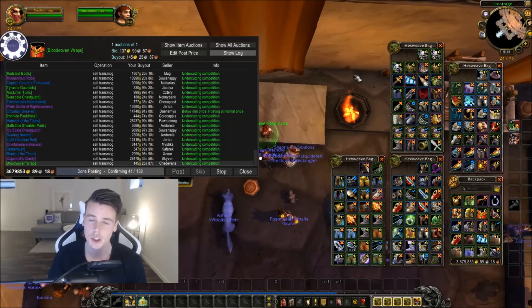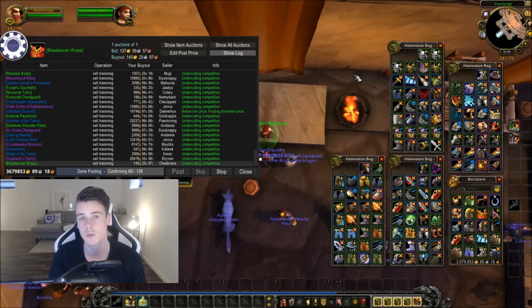So for Sulpharak sets, you should do BRD. Previously it was BFD, but since 7.3.5 the BFD items also drop in BRD. So BRD is one of the best dungeons to fill up the auction house — you have the Elbastor gear and the zone-specific items from both BFD and BRD. It's just an all-around great dungeon to fill up the auction house.